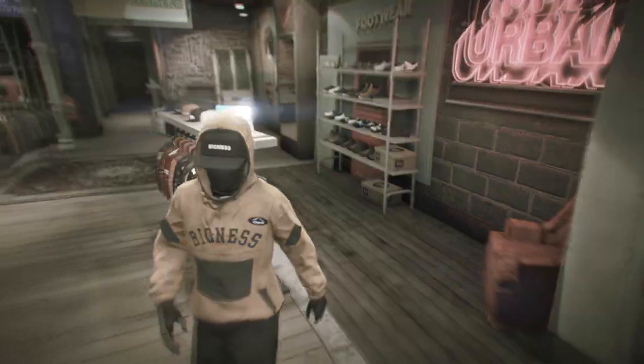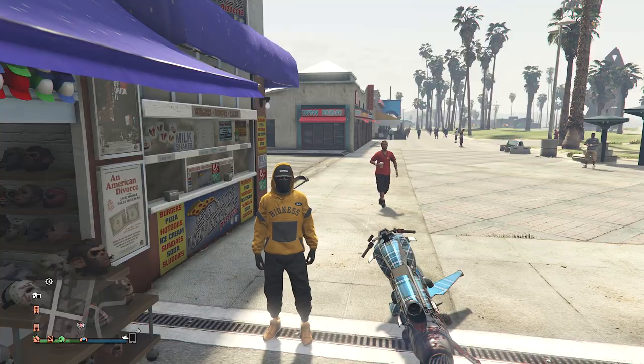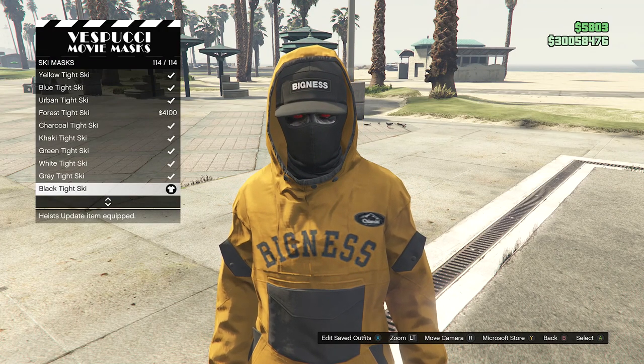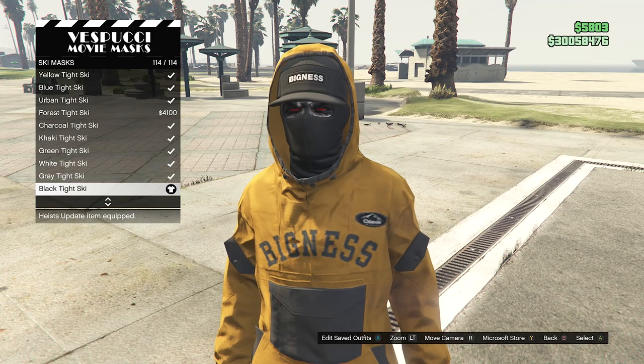Now for this outfit we're going to head to the mask store. When you get there, walk over to the masks, scroll down to ski mask on slot 19, and equip the Black Tight Ski, which is on slot 114 — all the way at the bottom.